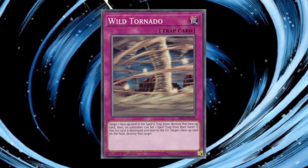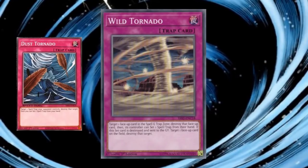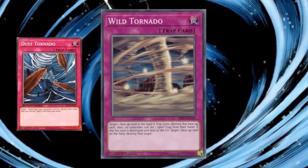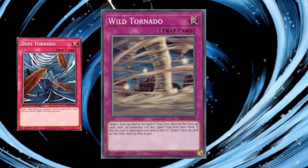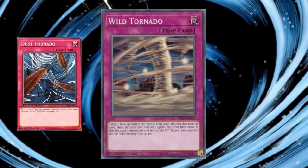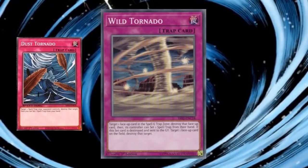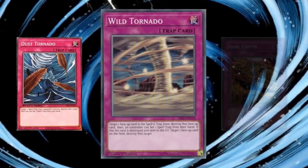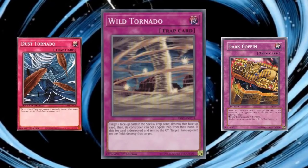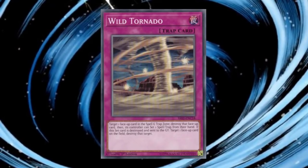I also want to tag on Wild Tornado in this succession, since it is a retrain of Dust Tornado — or a retrain once removed from MST. It has an effect similar to the original Tornado, this time hitting only face-up spells or traps, then retains the back-row setting ability of Dust Tornado, although it now applies to the destroyed card's controller. You could nudge your opponent into setting another card for some unknown tactical advantage, though honestly I don't understand the purpose of this effect. The second effect — a Dark Coffin-like condition that triggers when the set card is destroyed, then destroys a face-up card on the field — is interesting but not particularly useful. I don't know if this card has a home in a deck or archetype, but it is interesting to look at.